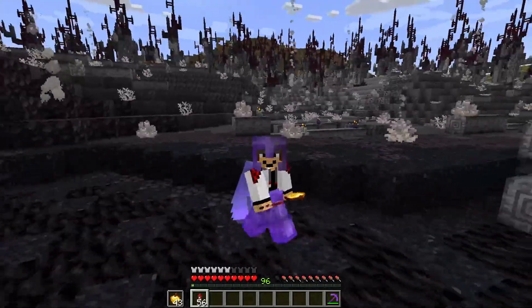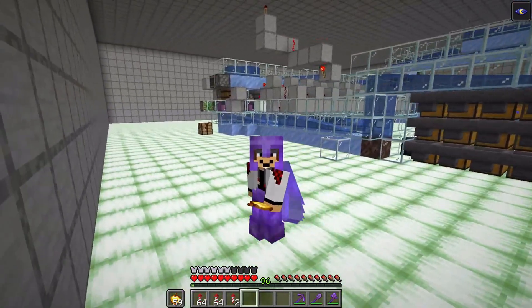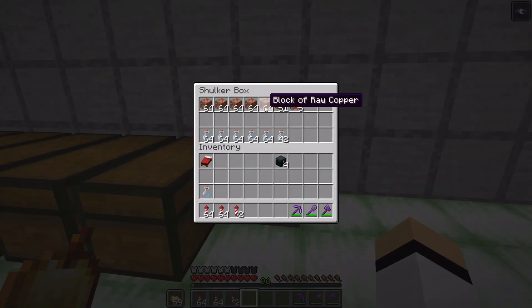Now let's see how many diamonds we got from mining that big area. We are finally here at our storage, which already finished sorting everything we mined. First we have some copper because some of the chunks were 1.18 chunks — in those chunks you get like zero diamonds, it's really hard. These glass bottles are the night vision potions we used — each bottle is eight minutes, so this represents about 48 hours of mining.